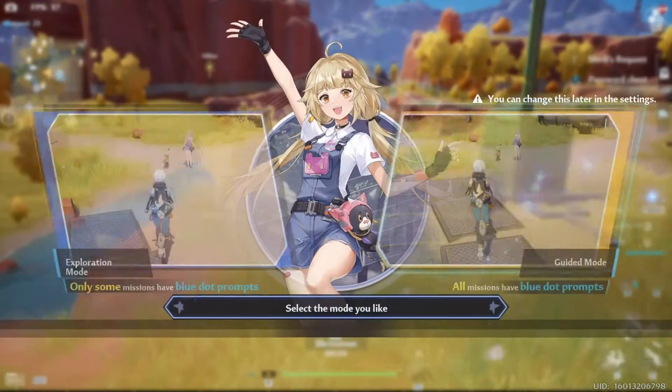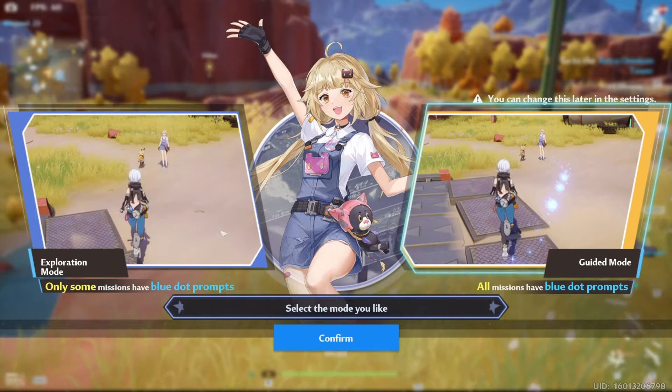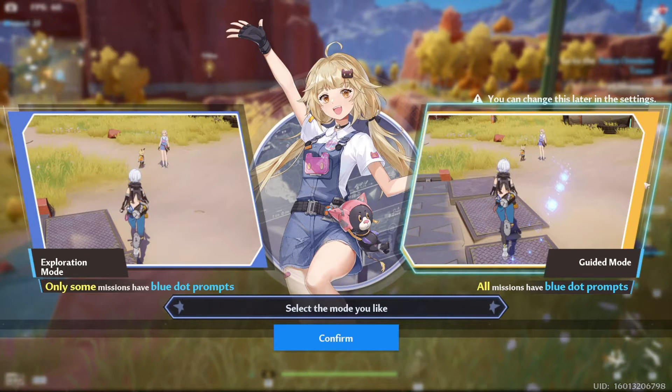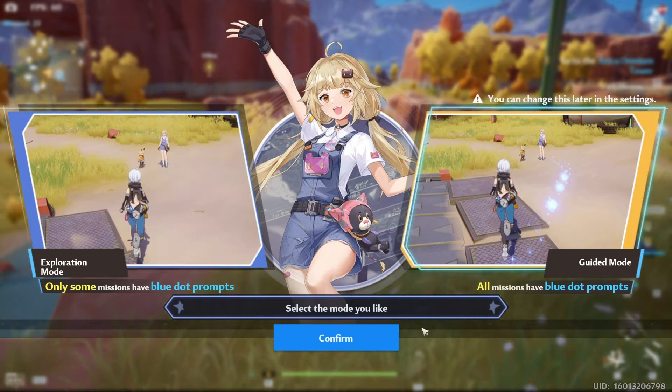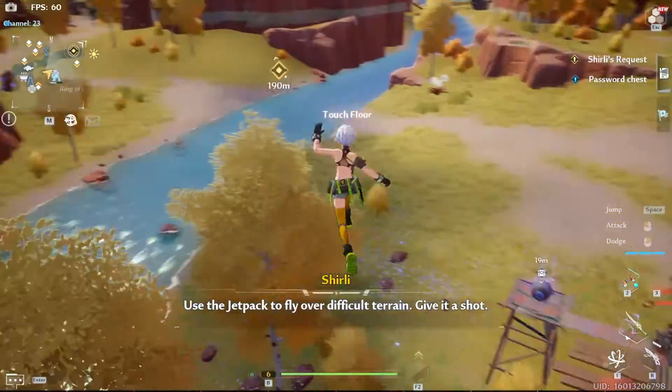After that, another window will pop out asking you to choose if you want to have a mission prompt on the ground. To be honest this is pretty much useless because missions already have trackers, but it's something that won't hurt to have. If it ends up becoming distracting for you, you can always turn it off in settings.